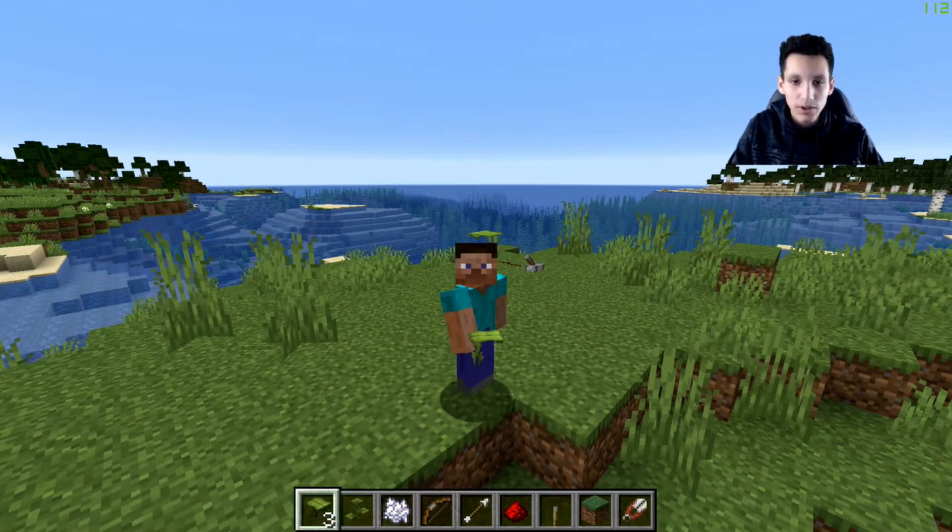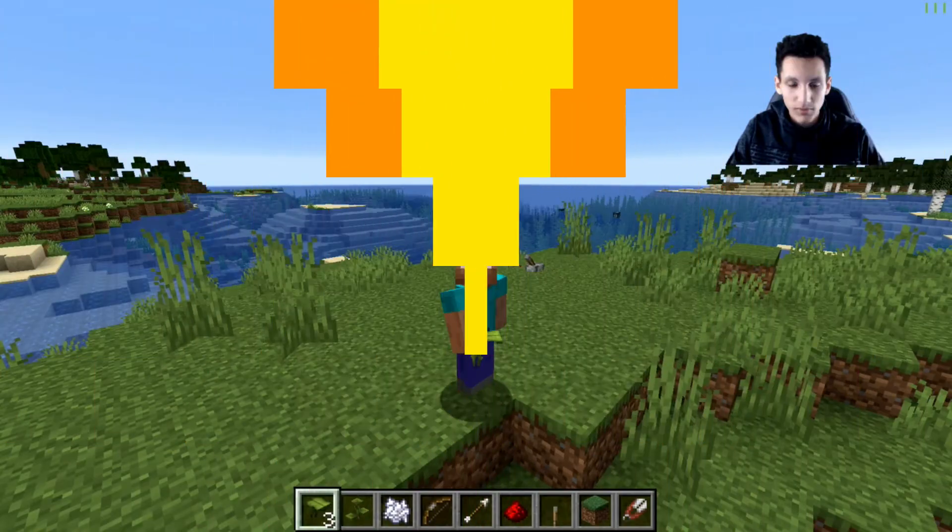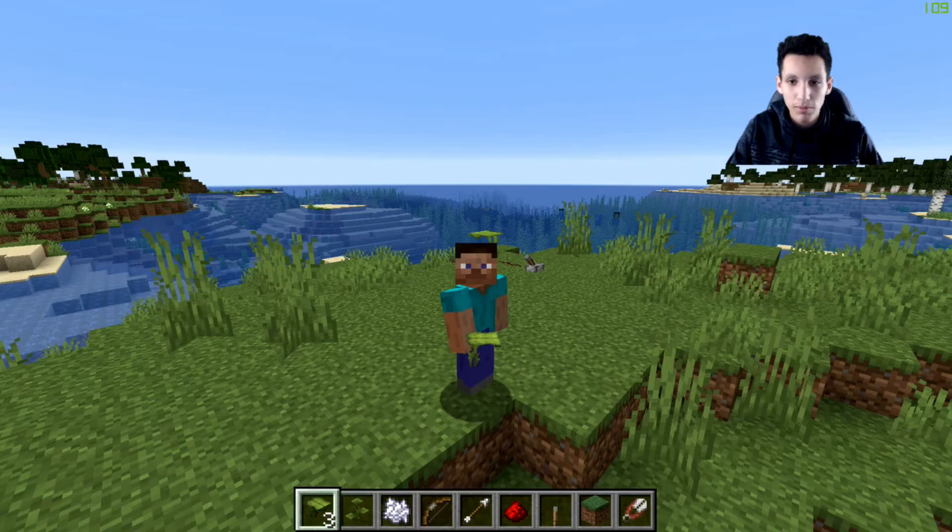Anyways, that's it for the drip leaf. I think it's a really cool block to add in the game, especially since you can do stuff like parkour, or on Java Edition crawl with it. Other than that, I would mostly just use it for fun, and I really think it's a creative addition to the game. Anyways guys, thank you guys for watching, and remember to like, comment, subscribe, and turn on those notifications.